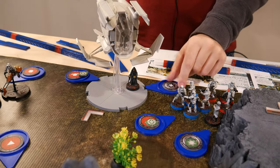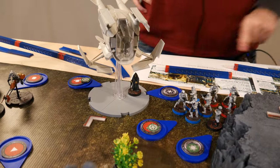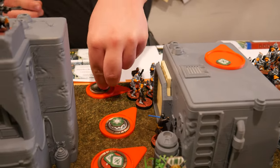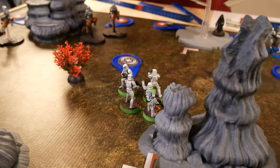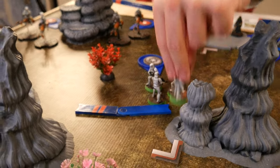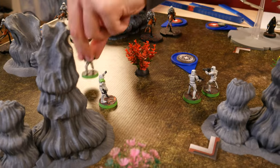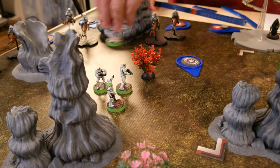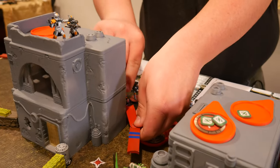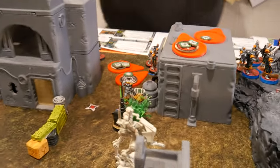Palpatine is going to go — he's just going to stare at the wall since he can't take any actions except disembark. Clones are going to go and will take an aim and a dodge. These guys, after seeing the laser pointers, are going to move over here and take a dodge. These clones back here — the purple clones — are going to make a single move over there, then dodge.